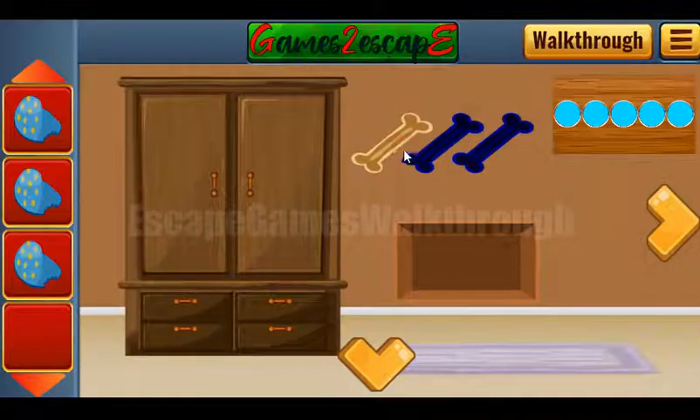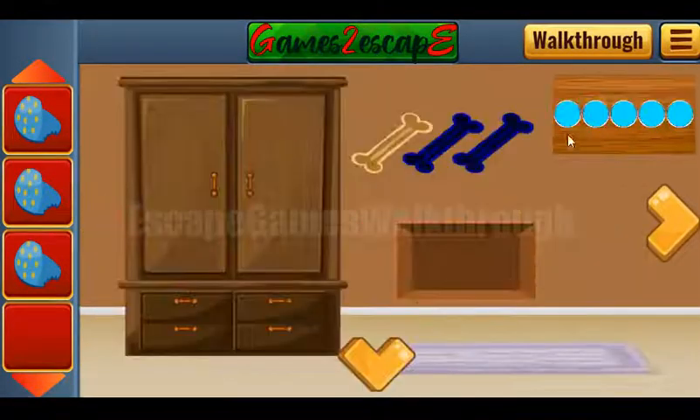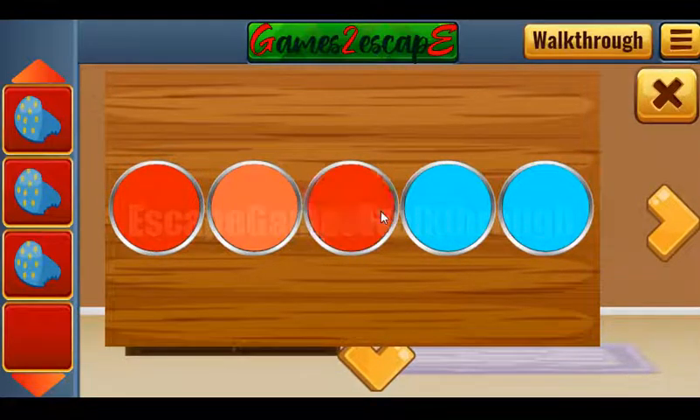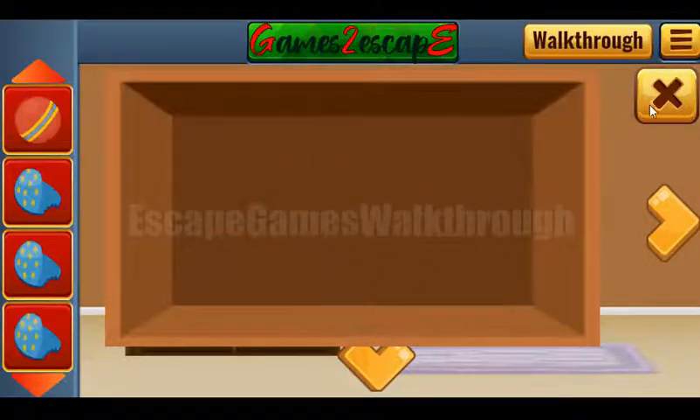Here we have a bone. And next, once again these colors — let's set the same colors here: red, orange, yellow, pale green and green. Another ball we have got.